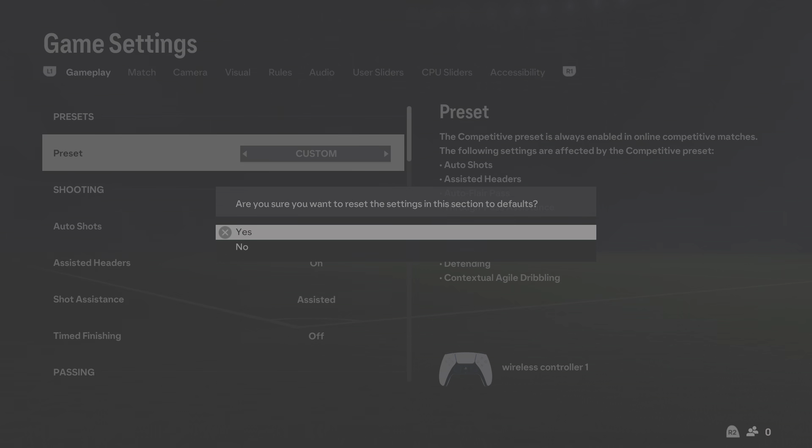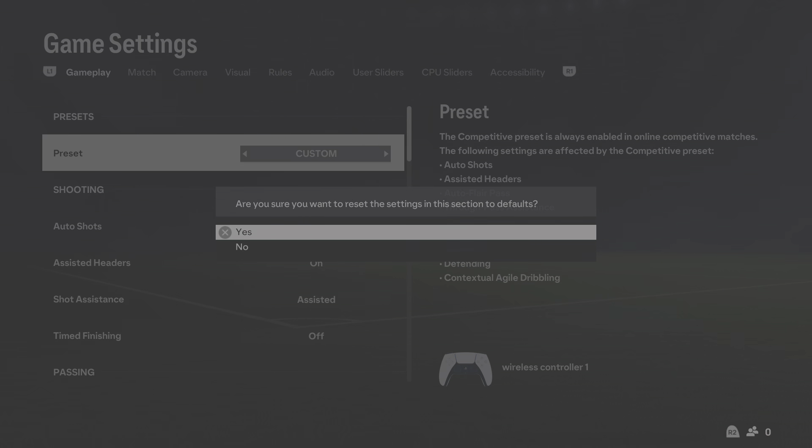So once you press that, it'll say do you want to confirm it? You can confirm it, and everything will be put back to how it originally was.